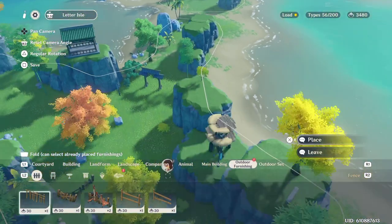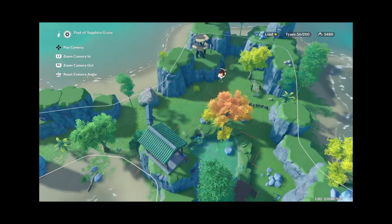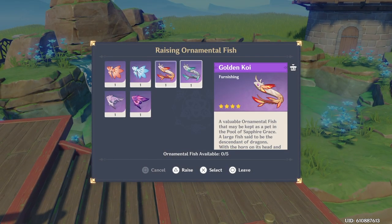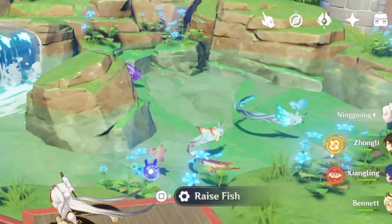When you go to your outdoor furnishing tab, it should be all the way on the right. That's actually humongous — I can place a whole entire pond here. I can actually put fish in here, and here's all my ornamental fish. Look at them. Well, that's cool.